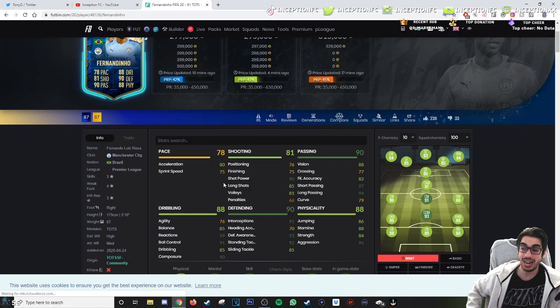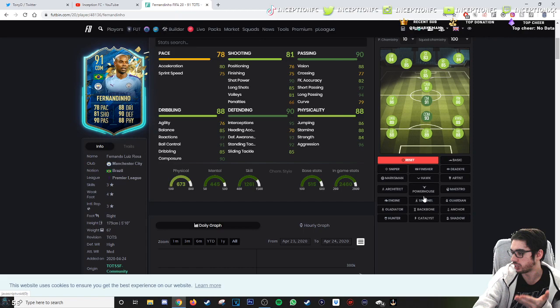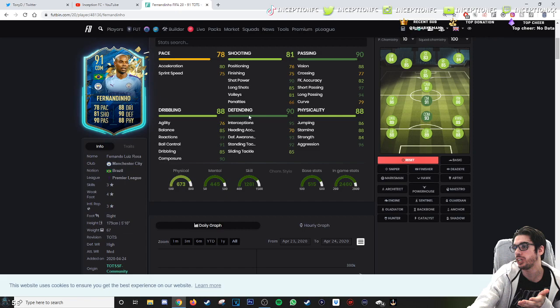In regards to specific stats, ladies and gentlemen, we're looking at 80 acceleration with 75 sprint speed. He has good defensive stats already. His dribbling stats are actually kind of solid, and his physicality is actually kind of solid too. I think a shadow still makes the most sense for this card, and we're going to be trying him out on the basic chemistry style because we want to see what I'd like the most. Because maybe an anchor could be good too.